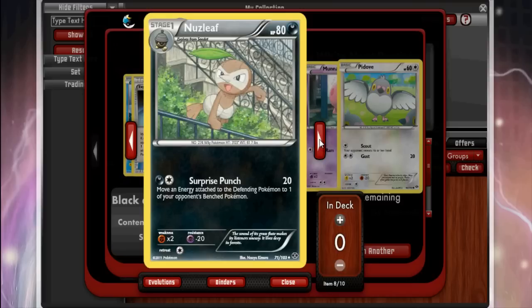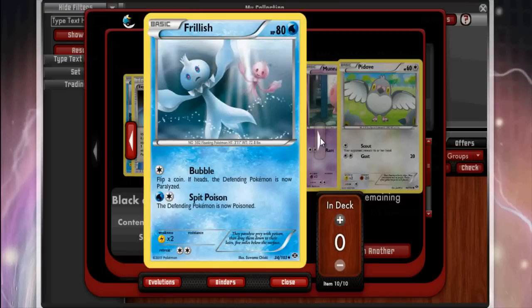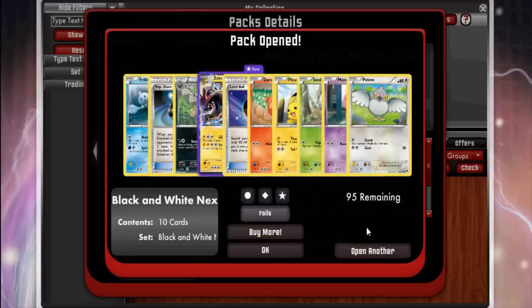Next we got Nuzleaf. Experience Share is an interesting card — when your active Pokémon is knocked out by damage from an opponent's attack, you can move one of the energy attached to it to another Pokémon. It's basically an energy conserver, which is really good. I could see this getting played in decks like CMT or Six Corners — things that don't have a normal way to reliably energy accelerate. The big problem is you can't have both Experience Share and Eviolite attached to the same Pokémon.